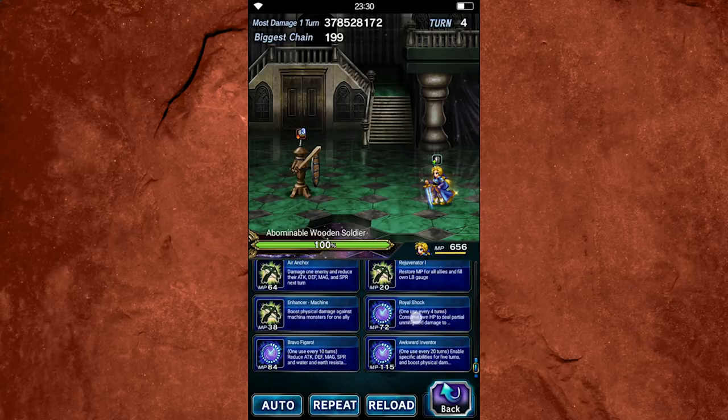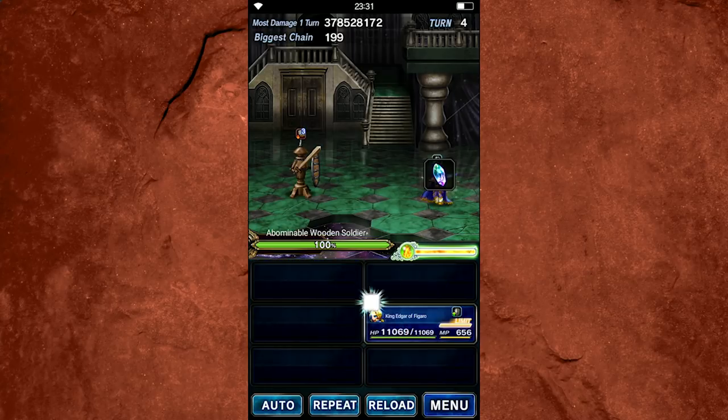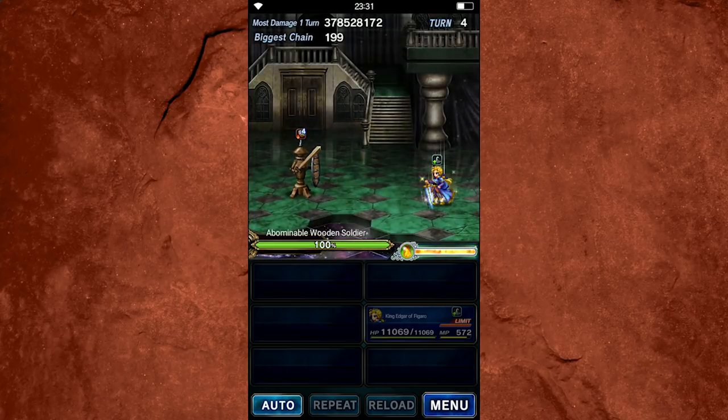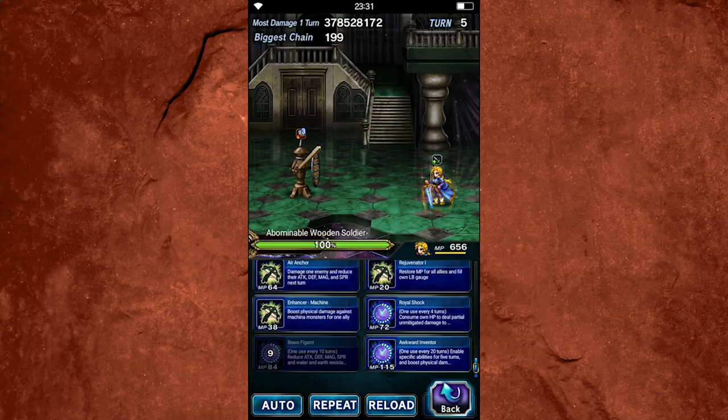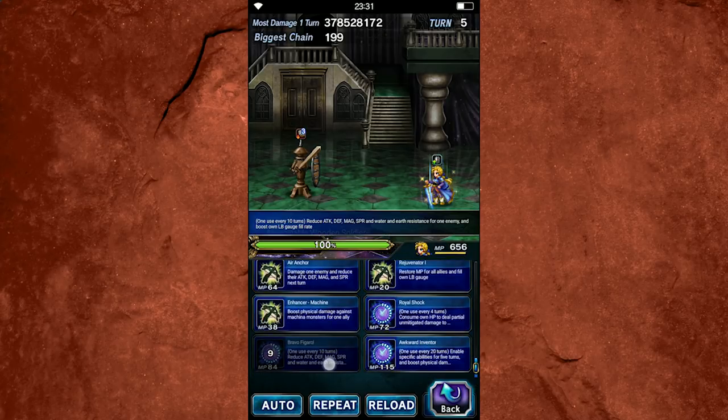Edgar really starts to shine when you start using his cooldown abilities. Bravo Figaro is probably one of the most notable ones. This is a 74% full break for three turns that imperils Earth and Water by 100%, and it boosts Edgar's LB fill rate — which is super handy because he is primarily an LB breaker. Starting out of the gate, this is probably going to be the skill that you use 90% of the time when you start a fight. One thing I'll sometimes do is on turn one, if I have a turn one breaker like Sylvie who will do it instead, I won't necessarily use Bravo Figaro. But it is a good one to use if you have a single target that you want to break on the first turn.